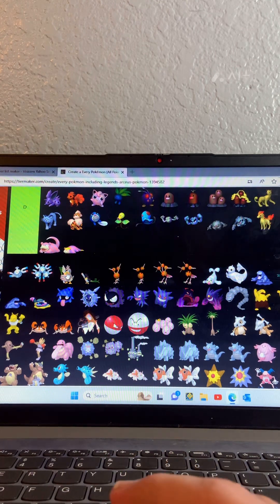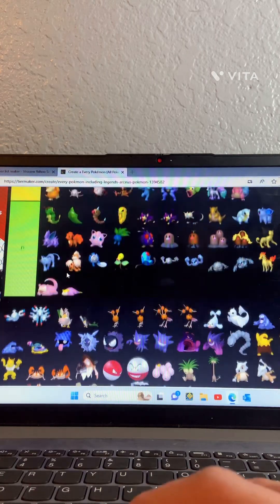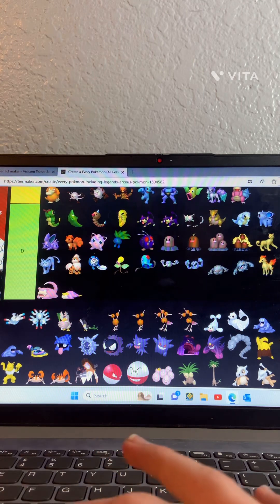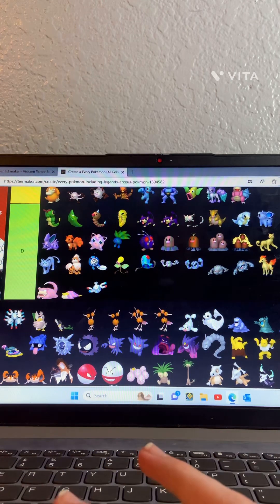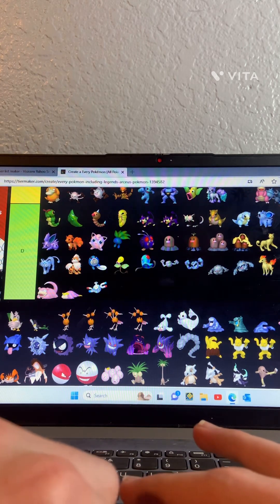Magnezone or whatever — they just skipped out on the third evolution. I can't remember its name but I don't like this one — attacks are okay, C tier.